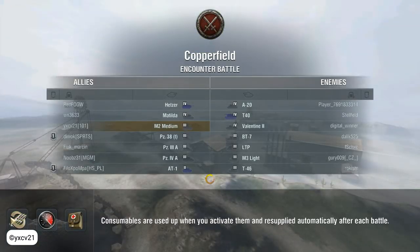On Copperfield, we are with 2 tier 4 tanks, 4 tier 3 tanks, and 1 tier 2 tank. The other team has 3 tier 4 tanks and 4 tier 3 tanks. Our team has the Hedser and the Matilda at tier 4, and the enemy team has the A20, T14, and Valentine.